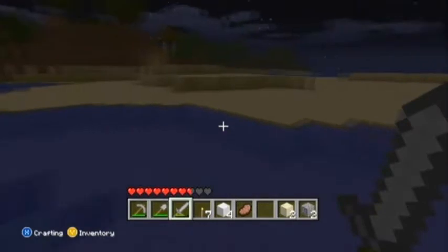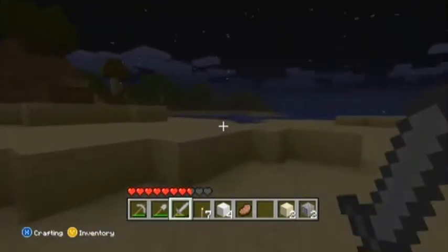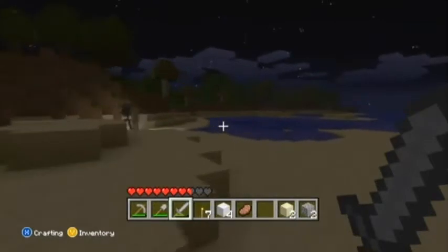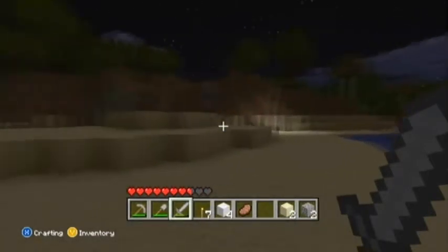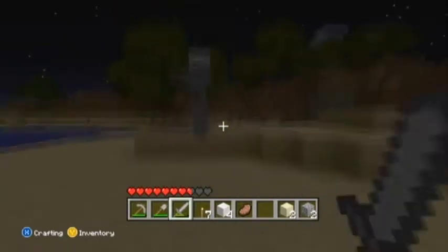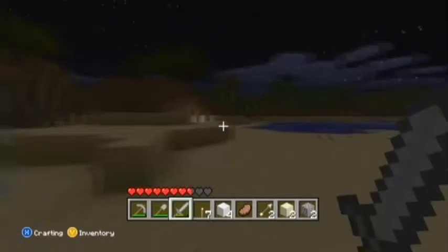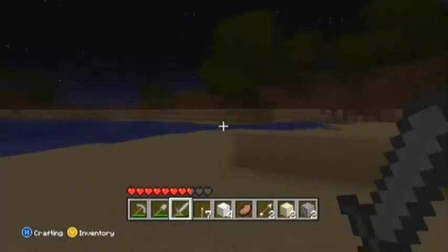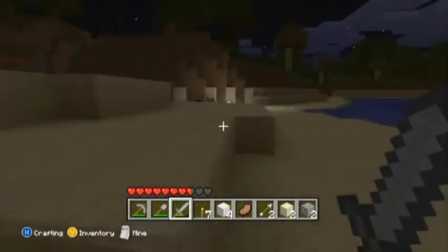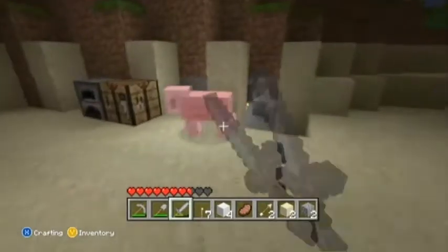I did see some coal right over there. There's a skeleton milling around over here by our base — we'll take it on. Skeletons shoot arrows but they're pretty bad at it; as long as you keep moving you probably won't get hit. It's amazing — I've only been hurt by a zombie so far, and only because of his glitchy hitbox.